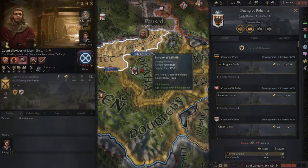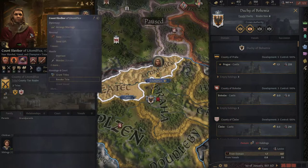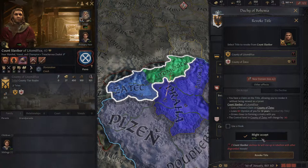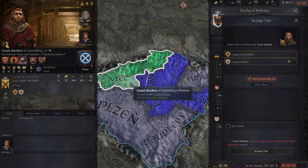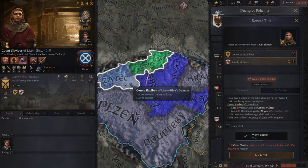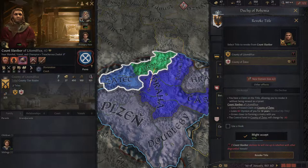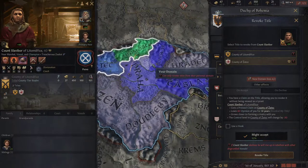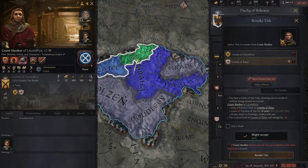With limited crown authority, if our Baron Slavibor is not very loyal, we could basically remove his title. We can ask for the county of Sadec and he might even accept. If he doesn't, he can rally other vassals and declare war, which is not very good if you have a swarm of vassals. But if a vassal is not loyal and you think he wants to kill you or take your throne, you can take his land. However, our ruler is terrible at stewardship, so we cannot take another domain without incurring maluses to taxes and levies.